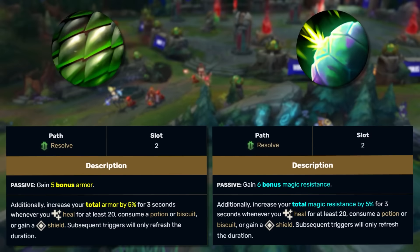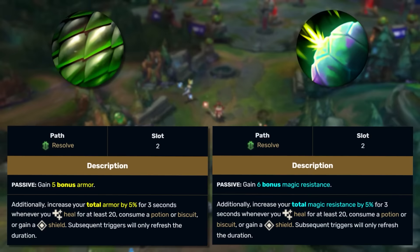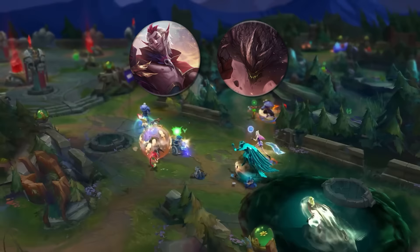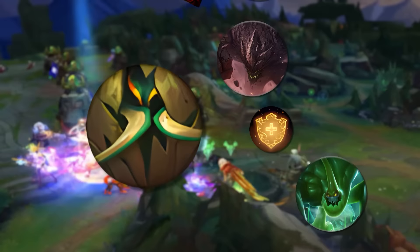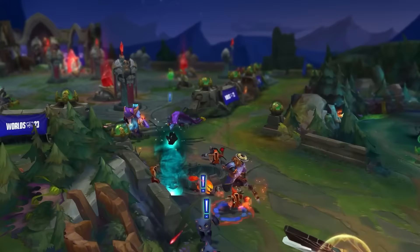Prior to Chrysalis though were Iron Skin and Mirror Shell — runes with identical functions just for different stats. Passively, you would gain bonus armor or magic resist and then get a 5% bonus for 3 seconds whenever you healed for at least 20, consumed a potion or biscuit, or gained a shield. Both of them have since been replaced by Shield Bash. The idea was that if you had easy access to heals or shields, you would get some extra defensive stats. This was especially effective on champions with passive shields like Rakan, Malphite, or anyone who persistently recovered like Mundo, Vladimir, and Zac. Unlike Chrysalis, which was too generic and usable by everyone, Iron Skin and Mirror Shell were too specific — only efficient on like half a dozen champions — so they both got taken out. Ultimately, I think Boneplating and Shield Bash came out better, but it was a worthwhile attempt at making defensive runes for a certain niche.